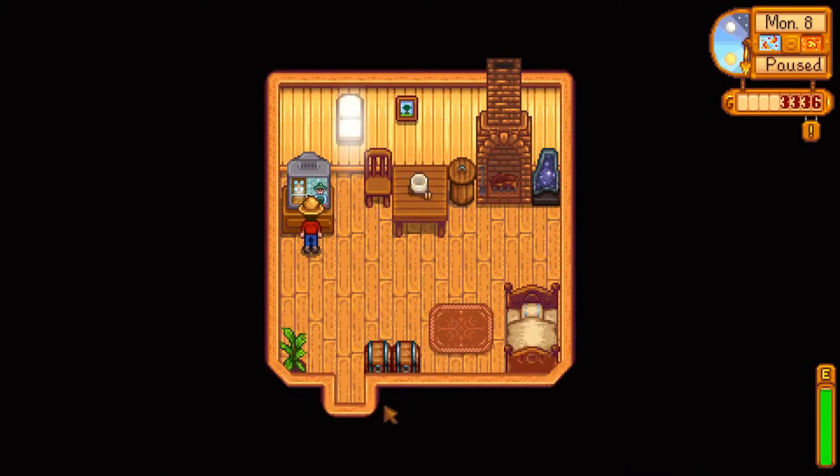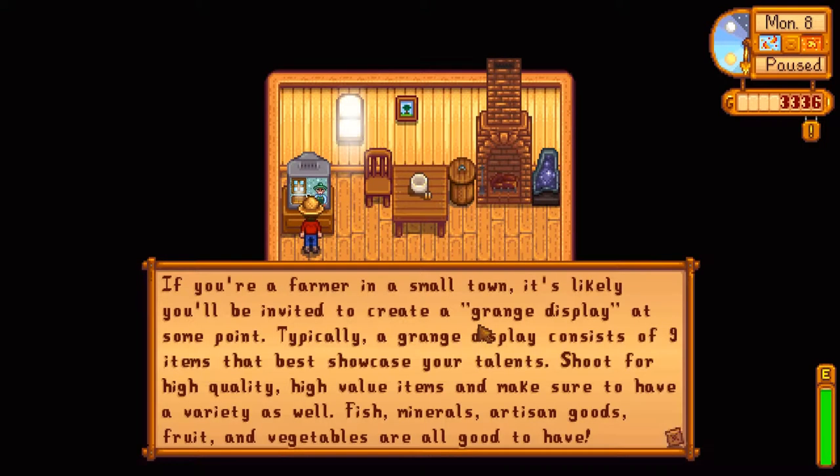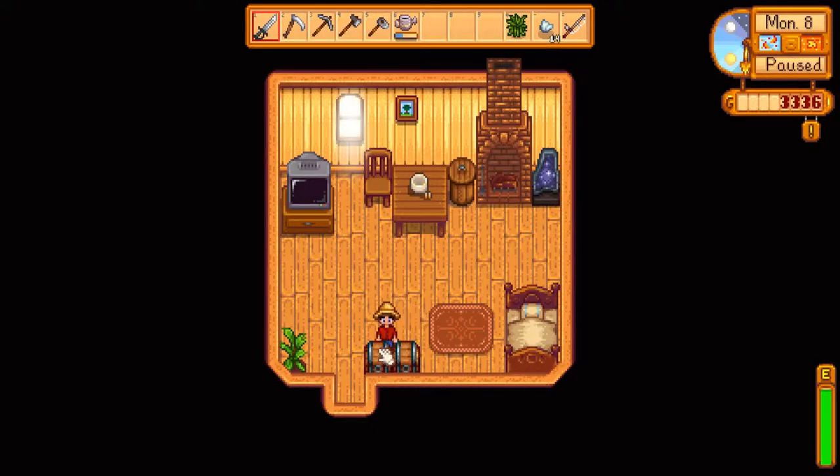Back with another tip for y'all: if you're a farmer in a small town, it's likely you'll be invited to create a grange display at some point. Typically a grange display consists of nine items that best showcase your talents. Shoot for high quality, high value items and make sure to have a variety — fish, minerals, artisan goods, fruit and vegetables are all good to have. Okay, so I need to start holding on to quality items.